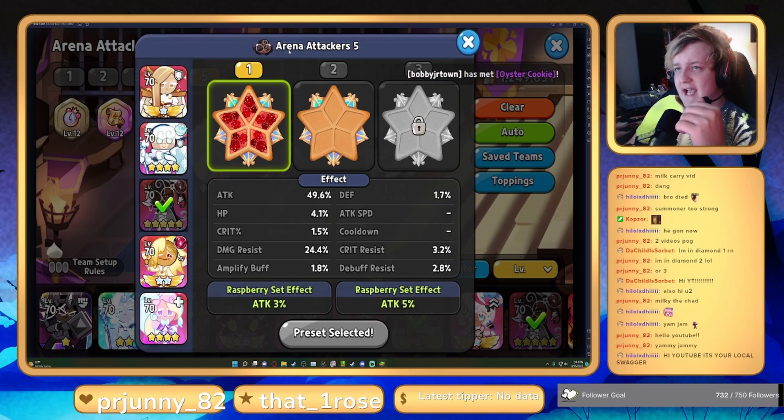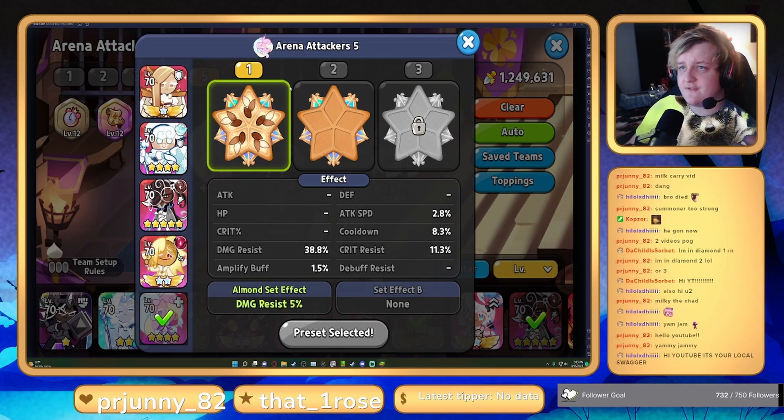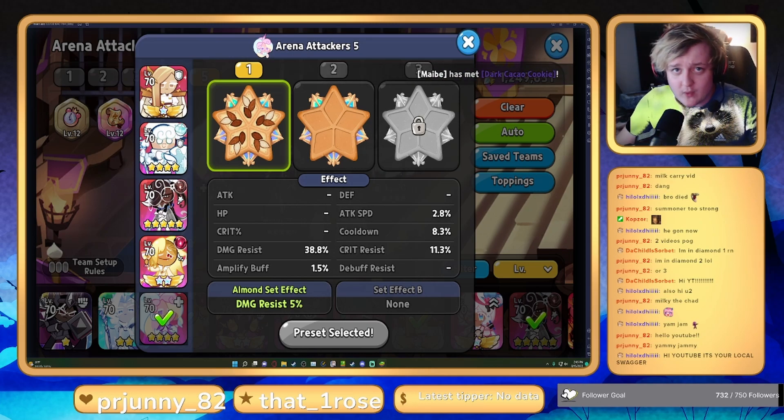Espresso has full attack with 24% damage resistance, Vamp has full attack with 23% damage resistance, and Unicorn has full damage resistance with an 8.3% cooldown. Hopefully this goes well and we don't get destroyed, but let's hop right into it.